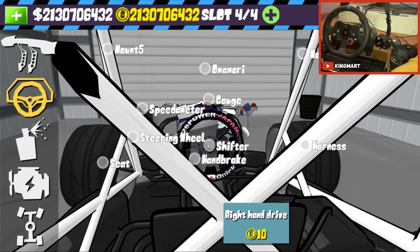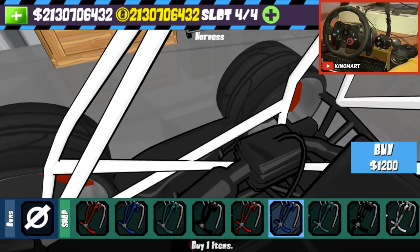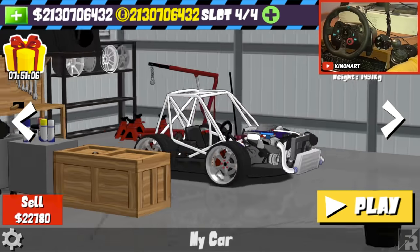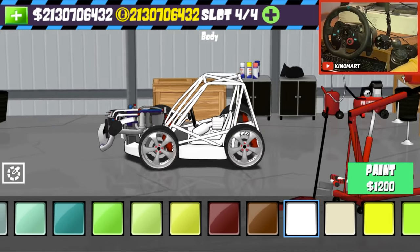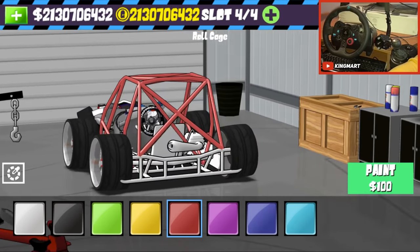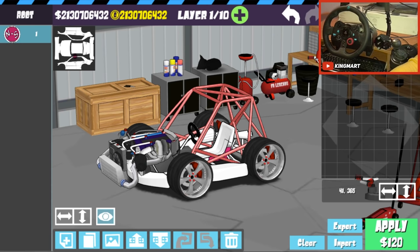Maybe we can put the mirror now - it's not in its place but still. Let's see the harness and maybe the bucket seat - can we change the seat? We can't. Let's see - oh yeah, I like it! Let's paint it white, I think white will be nice. Yeah, white with some red roll cage - all right, that is what I'm talking about!